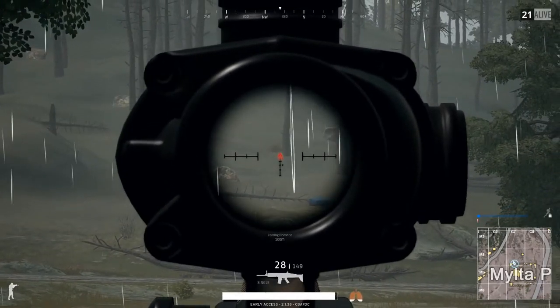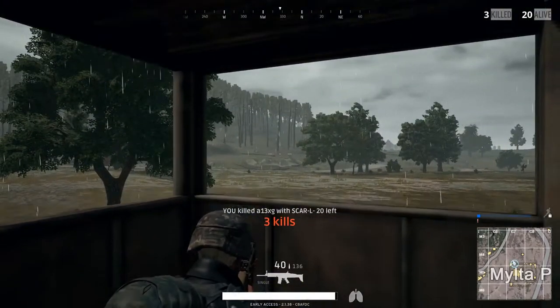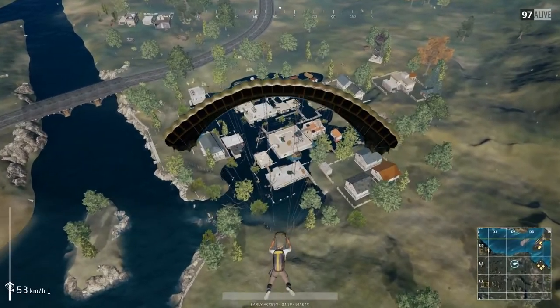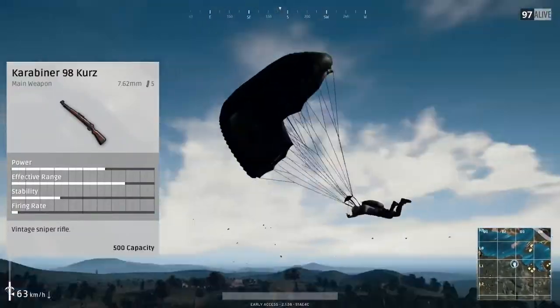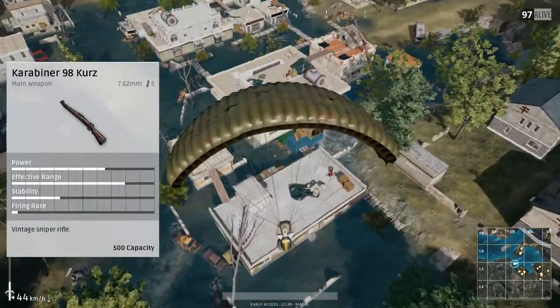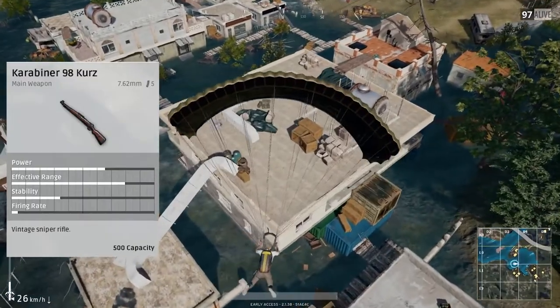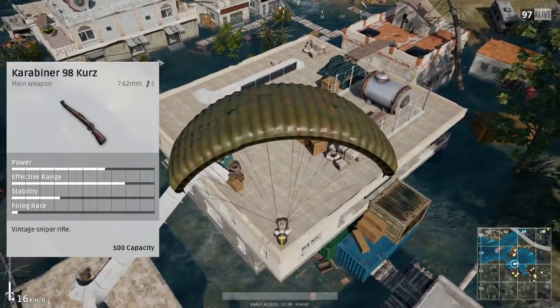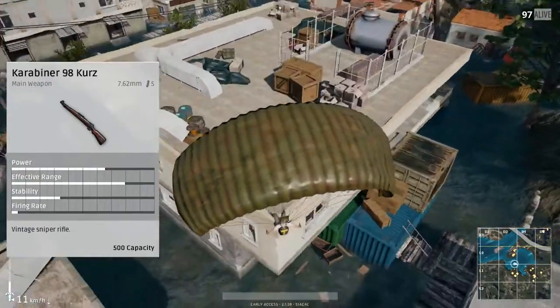In the next section, we'll be talking about the snipers — two of which you can only find in airdrops. One of them, to start off with, is the Kar98K. It's one of the only snipers in the game which you can find on the ground and in the airdrop. This takes the ammo type of 7.62, the same as the R1895, the SKS, and the AKM — one of the higher caliber rounds — and it only has a magazine size of 5.